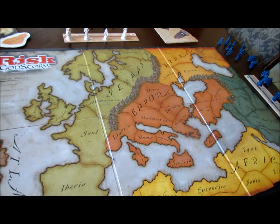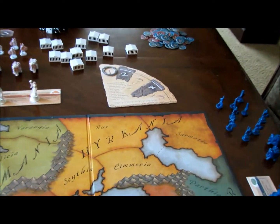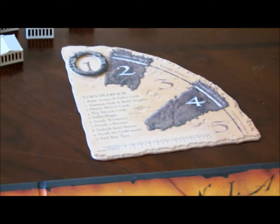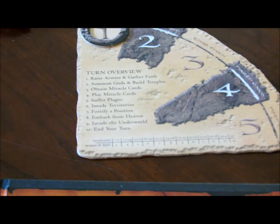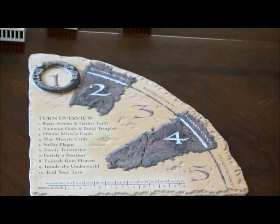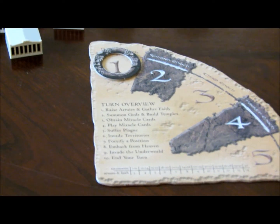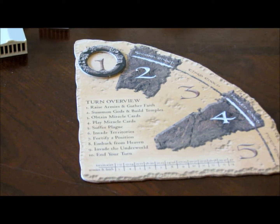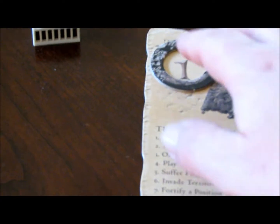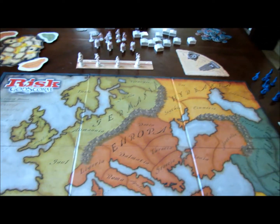In this game, unlike the original Risk game, you only have about five turns to complete the game itself. Each turn is called an epic — or epoch, I don't know if I'm pronouncing it right. Basically, you go through a certain number of steps for each person. There's a five-player game here. Each person goes through their steps, then the next person goes, and so forth. That's one turn. Then you go down to turn two and do it all over again. That's the big difference from this game and the original Risk game, which can go on and on.